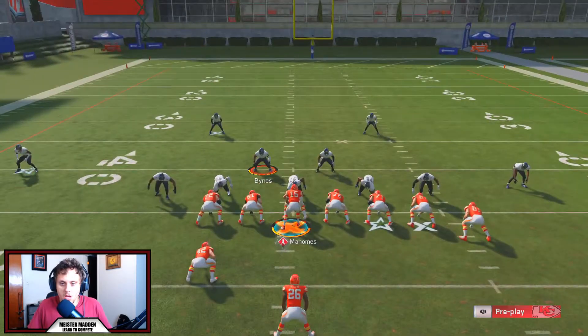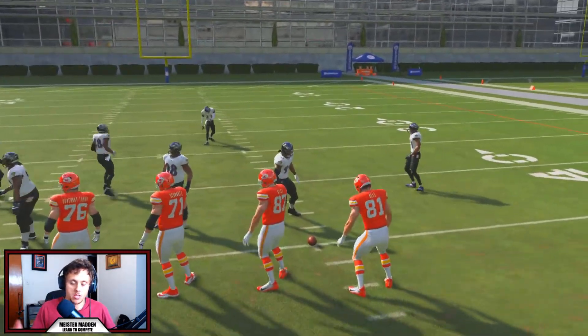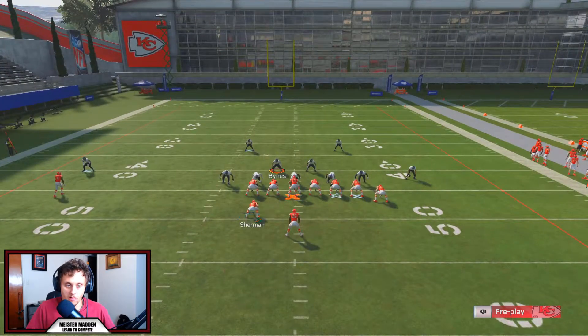To start out we're going to be in a Tampa 2. With this setup you need to make sure that Sammy Watkins, or whoever your fastest receiver may be — in this case Sammy Watkins, I know, is only 91 speed — needs to be out on the field. If you're playing MUT you're only going to be able to bomb a Cover 2 over the top; you're not going to be able to easily beat a Cover 3 or a Cover 4 because of the speed. So this is really going to be focused heavily on regs.